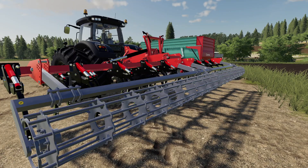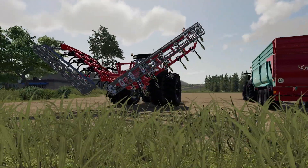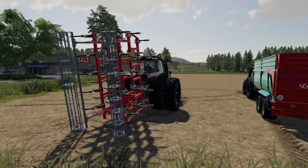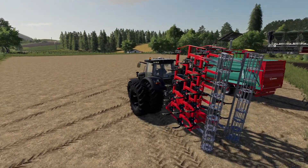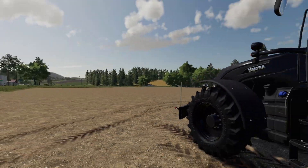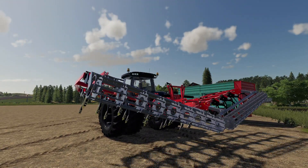Next up we have the Lizard SX-HV30. The changelog says fixed particles when folding, which I have had issues with myself. What happens is it'll look like it's digging into the ground when it's not. So we can lower it down — no problems at all. I'm just going to turn this on, see if we can pull away and make it do the thing. They did fix it. Very cool. I'm glad that they did that.